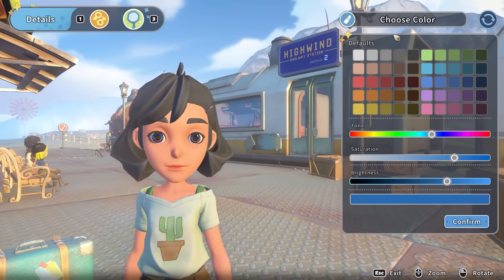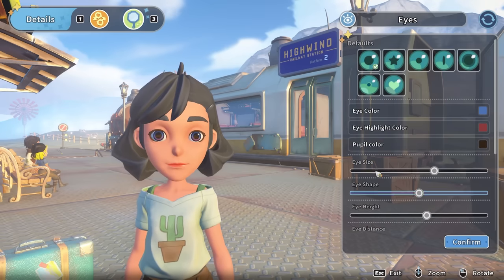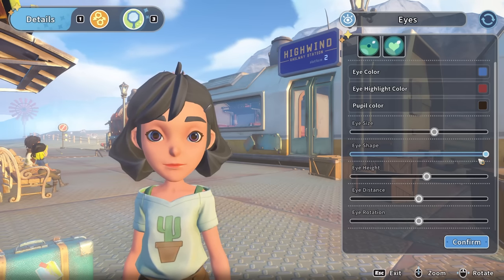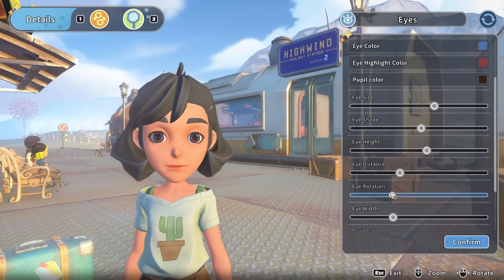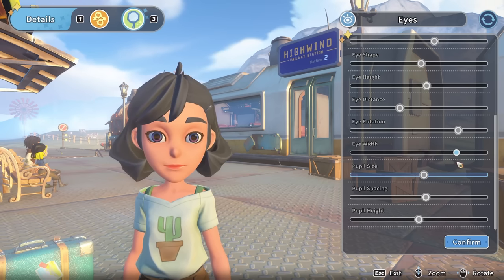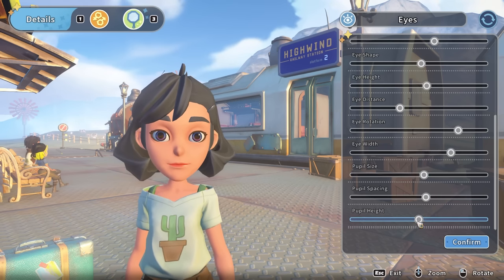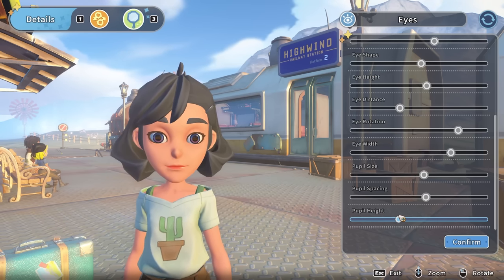Obviously I am going to take a little while — for those of you that are probably going to skip character creation, I don't know — this is important. This could easily be like a hundred-episode series, so you've got to get it right. The eye distance — put that in a touch. The eye rotation — I like that, we can rotate them to be a bit upward-pointing, which is quite nice. The eye width — I can make the eyes a bit longer, that's pretty cool. I'm going to put the pupils down a tiny bit into the eye as well.